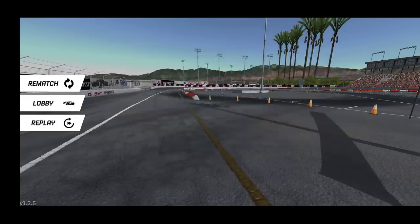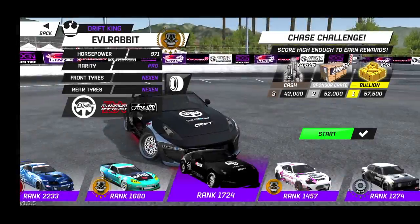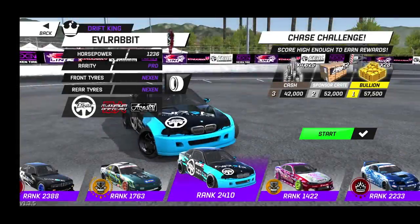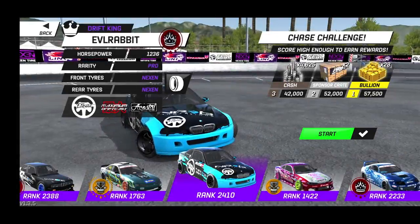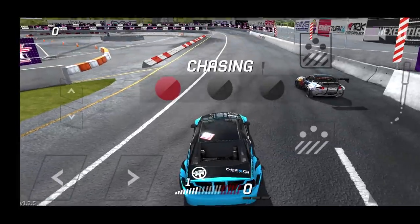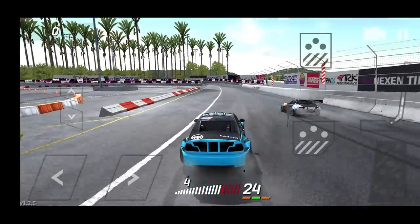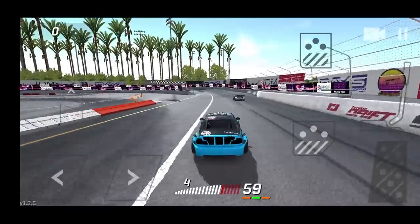We're going to have to go to the lobby and get a faster car — maybe our E46, but it is on the wrong tires. We'll give it a shot with these tires; we may have to go buy some grippy Nexens. We're going to give it a shot on the E46, but we have absolutely no grip in this car.